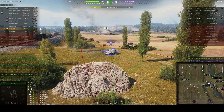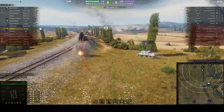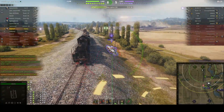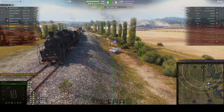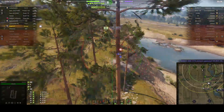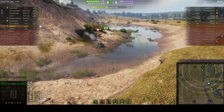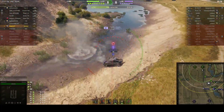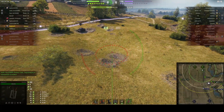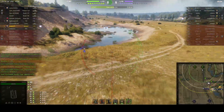A nice target - the Achilles, which is basically an M10 with the 17-pounder gun, the British version of the M10 and much more capable than the M10. Gets a splash on him. The VK is now running for the edge of the cliff - for a second it looked like he was trying to do some skydiving! He got stunned and from that position there's not much chance he's going to be able to do much now, because he'll get multiple shots from our teammates.